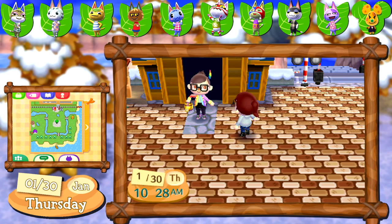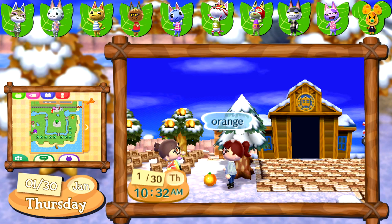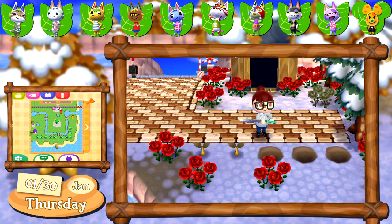She also drops off an orange, last but not least, but doesn't say anything about it — maybe she's the strong silent type. It's time to get to work on some bush planting. I take some blue hydrangeas and red hibiscus bushes and plant them in front of the police station. I'm not even positive that these will bloom around the same time but even just the little sprouts make this area look a lot more complete.